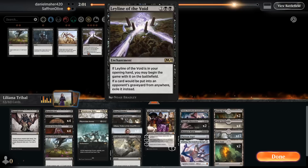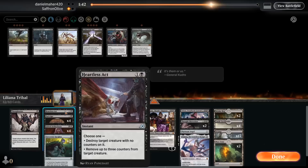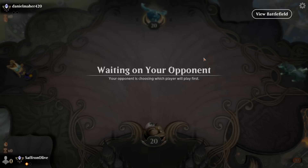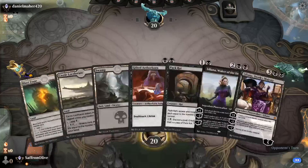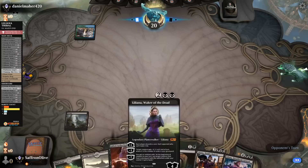Sideboarding: Gonti in, Thought Distortion in. Leyline of the Void — hmm. Grasp of Darkness out. Massacre Worm probably out. Sorcerous Spyglass — I feel like we might need to name Maze's End. Go down Heartless Act and Dread Presence. Liliana power — the deck is surprisingly effective. We're on the draw for game two against the Guildgates and Approach of the Second Sun deck. With Liliana Tron, if we draw our lands we can just curve out and see what happens.